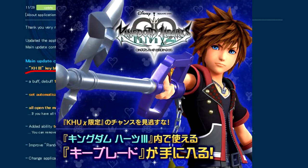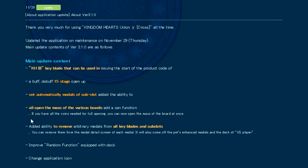The Starlight Keyblade product code will be available if you've completed all of the mini games. So if you haven't already, complete your mini games before Kingdom Hearts 3 and you'll be able to get your product code. Even if you haven't completed them yet, I'm assuming you'll still be able to get them within the next month or two.